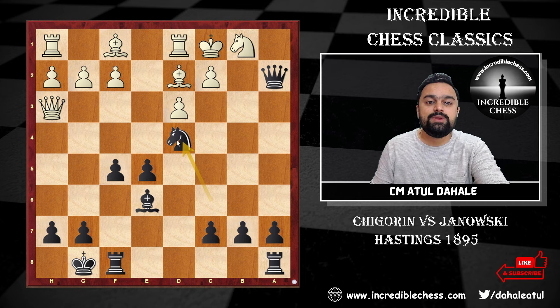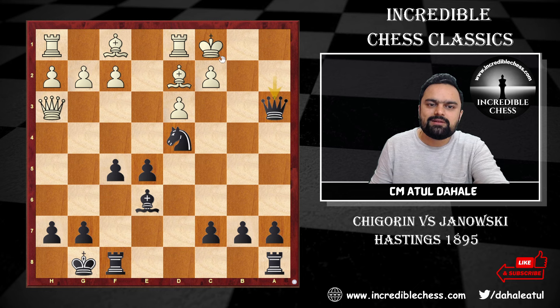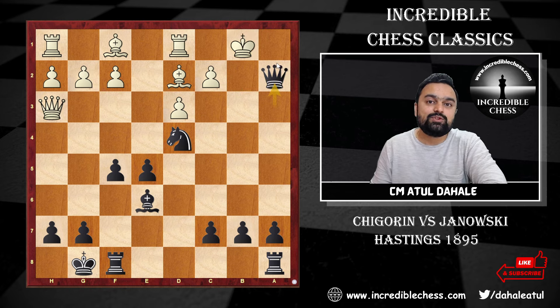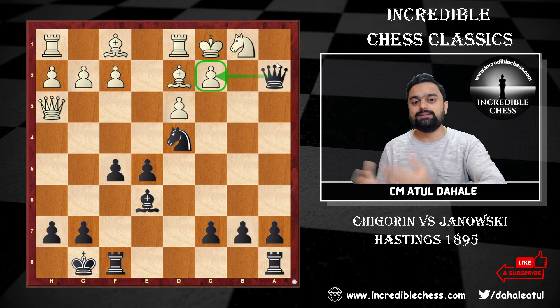Then queen a2 check, king to c1, and now the pawn on c2 is the key weakness to attack. The best option is knight to b4, and now queen c2 checkmate is coming — there is no way for white to save it for long. White can give up a piece with knight a3, but after the king moves, there are multiple checkmates: queen c2 checkmate or queen a1 checkmate.